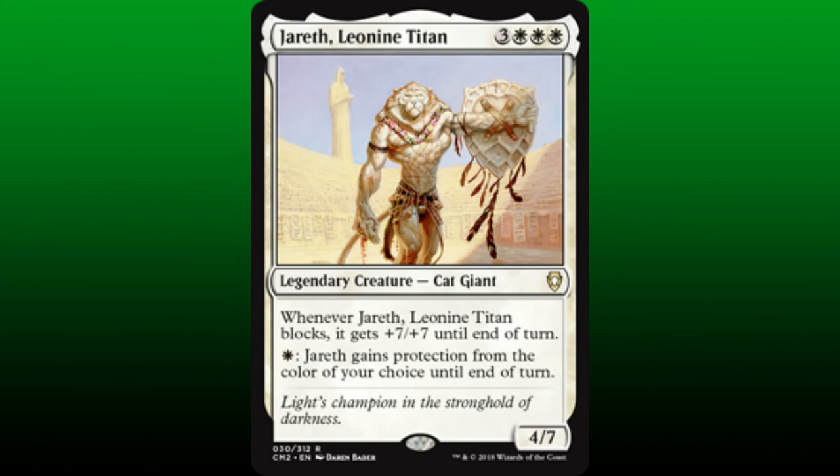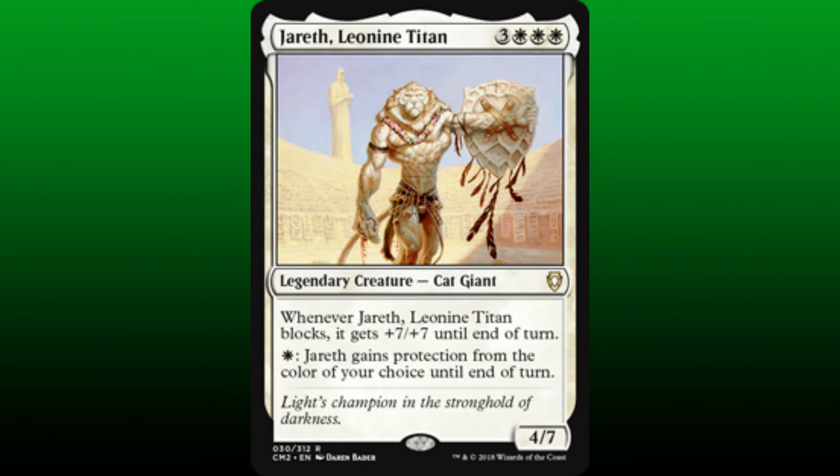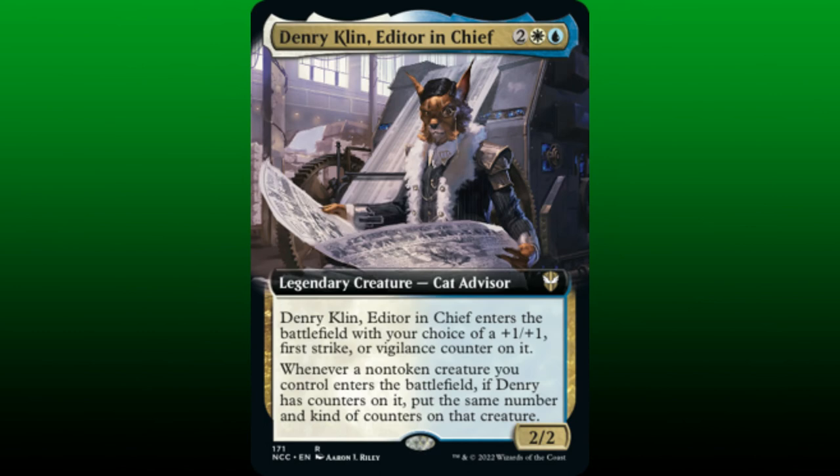Speaking of enough mana, Jareth, Leon and Titan is a 4/7, and whenever it blocks, it gets plus 7/plus 7 until end of turn. We can pay a white mana to give Jareth protection from a color until end of turn — this powerful ability serves both defensive and offensive purposes. Speaking of offensive purpose, Jettetogenen of Efrava is a 5/5 Forest Walker that creates a 2/2 green Cat Warrior creature token with Forest Walk whenever it attacks or blocks — here is another example of cats making more cats.